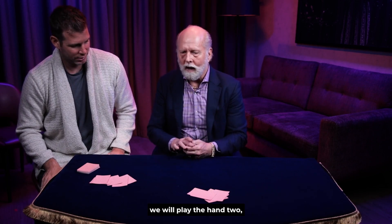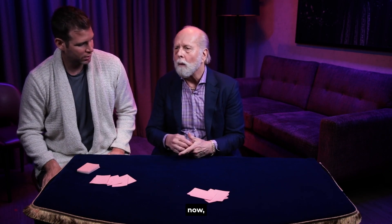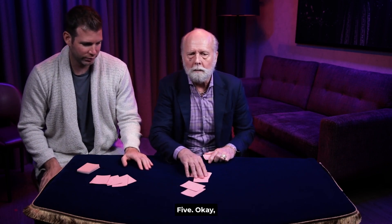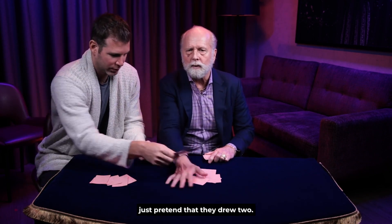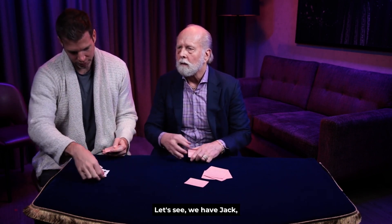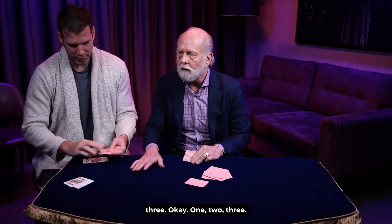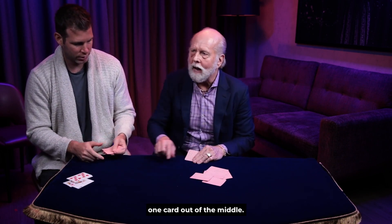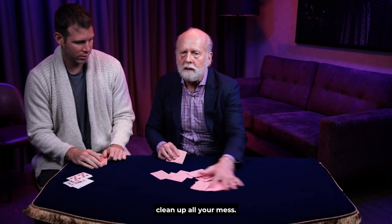Now we will play the hand. Two, three, four. Now, you're going to have to fake it here because we're backward. How many does this hand? Five. Okay, pretend they're drawing some cards. Just put two cards on that hand — pretend that they drew two. Now play this hand over here. Let's see — we have a jack, a king, an ace. So I guess we're going to go for three. One, two, three. Throw the discards away. Now I want one card out of the middle, right here, face down. Beautiful. Clean up all your mess.